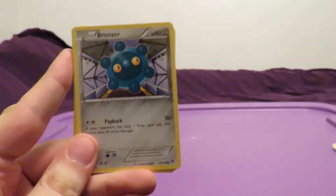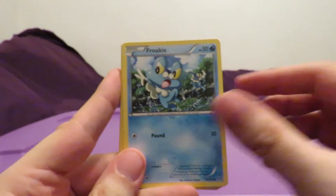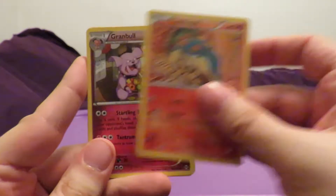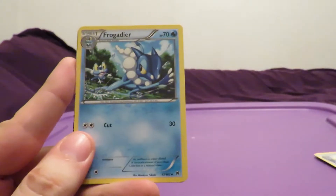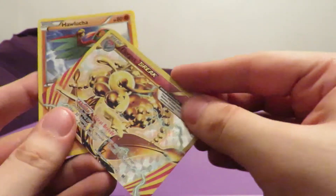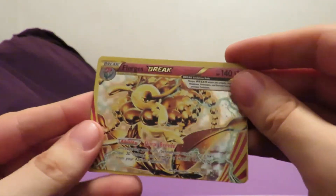Okay, next up. Chespin, Bronzor, Froakie, Panpour, Cyndaquil, Granbull, Judge Trainer, Frogadier. Ooh, another Break! The Florges Break. And that is a Hawlucha non-holo. Another great pull. We've got seven packs left here. I haven't done a tally yet - I'm not really going to, I'm just going to roll with it.